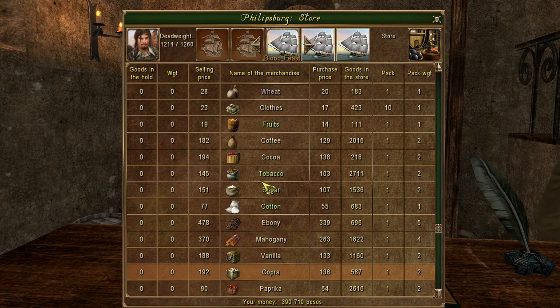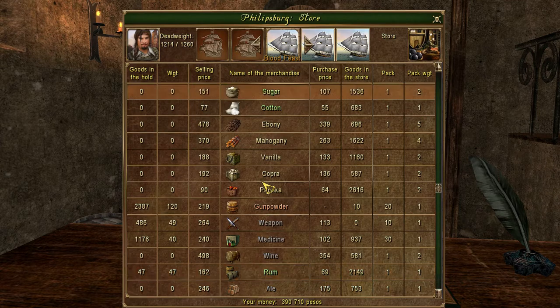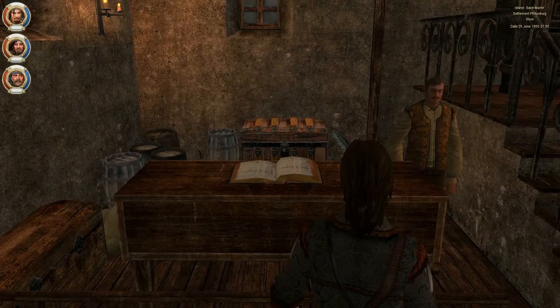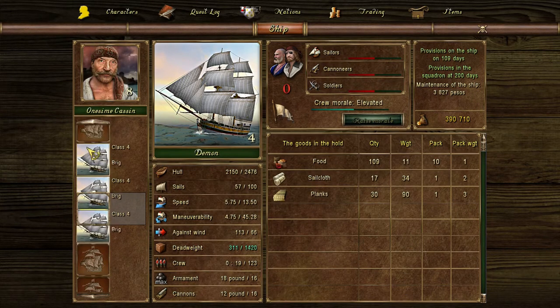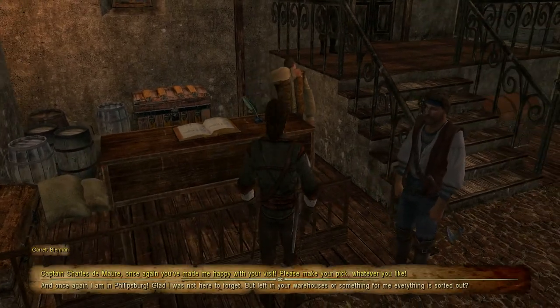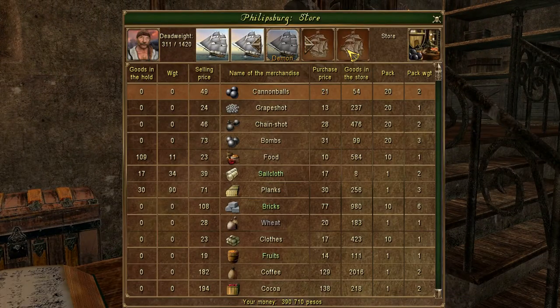I didn't actually get all that much in terms of ammunition, and I did use a fair amount of gunpowder as well — not that I could sell it here anyways. I'm wondering if I should buy some more food — I think I'm alright with what I currently have. I was just looking at the abilities of the ships that I've captured to see if they were better than mine, but they are not. So they get sold — that'll fetch us a bit of additional cash.